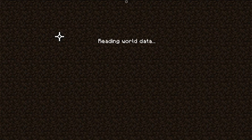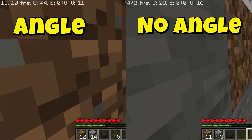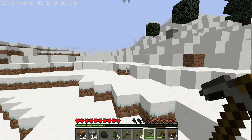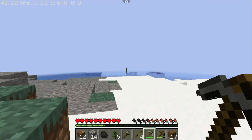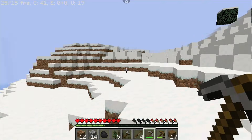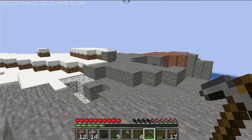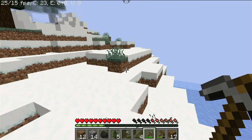We're back in the same world now using the ANGLE renderer. We're looking around and checking the FPS. I'm going to put up a side-by-side comparison — wow, 40 FPS! I don't think we ever hit 40 FPS before. The ANGLE renderer is doing its job, and it's almost stabilizing. It's loading chunks in the background, which is expected — even on a PC it takes time to load chunks when you first jump into a world.